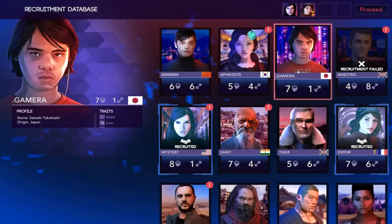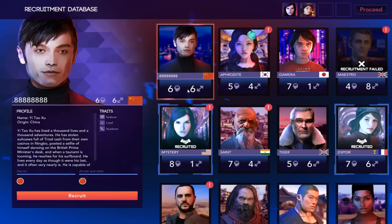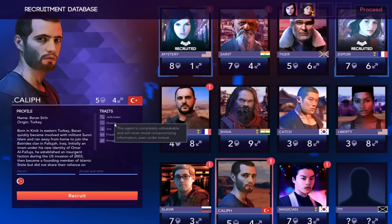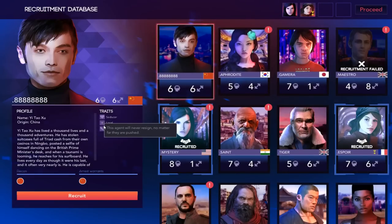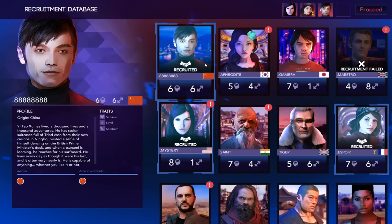I want a seducer — at least one. Aphrodite is a seducer and pretty good overall, though the Korea reconnaissance doesn't help. Let's go with Yi Tao Zhu — he's loyal, stubborn, and a seducer with good overall stats. Yi Tao Zhu has lived a thousand lives and adventures: stolen suitcases of triad cash from their own casinos in Ningbo, posted a selfie dancing on the British Prime Minister's desk, and when a tsunami is looming, he reaches for his surfboard. He lives every day as though it were his last — it often very nearly is. He's capable of anything whether you like it or not. He has recon in China but also has an arrest warrant there. And we just recruited him automatically — that's interesting.